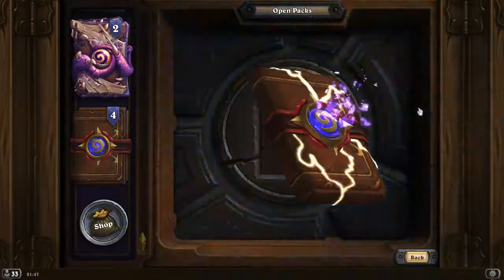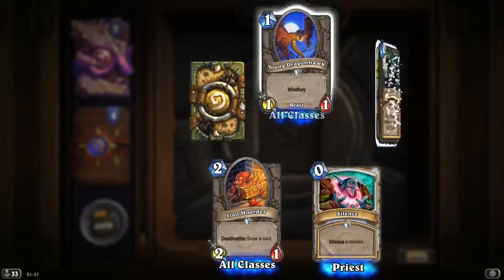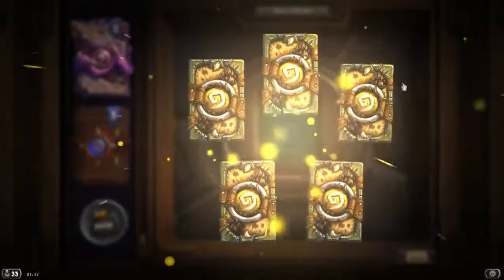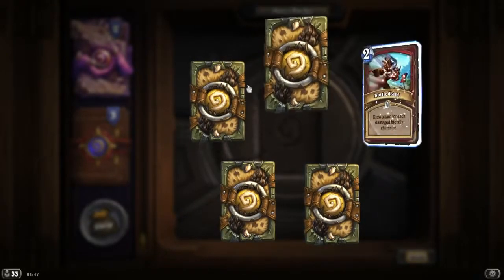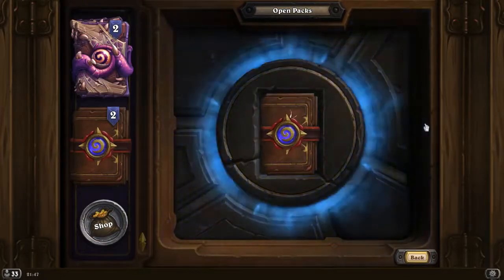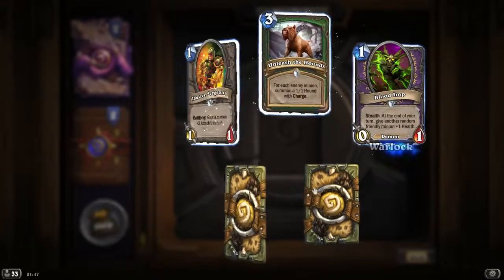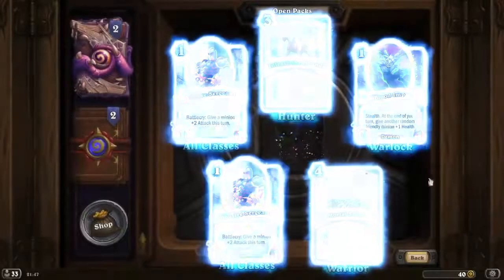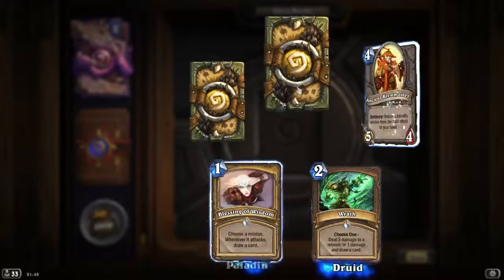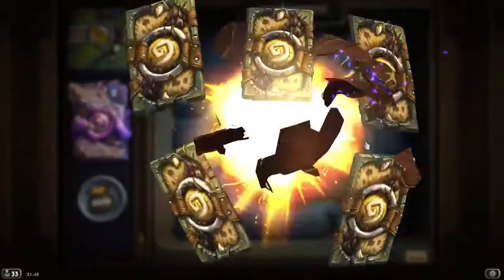Nothing new, nothing new, nothing new. Fail Guard is rare. Commanding Shout is rare. Mortal Strike again, more dust. Rare is Shadow Madness, more dust. Finally done with standard packs.